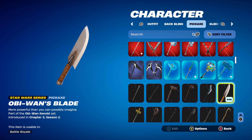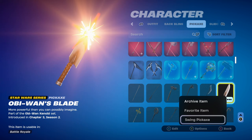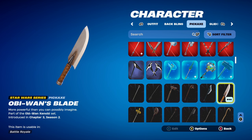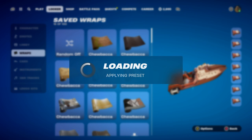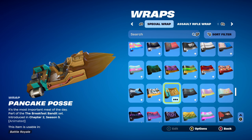The pickaxe is Obi-Wan's Blade, part of the Obi-Wan Kenobi set, introduced in Chapter 3 Season 2. It works very nicely for the brown design — I really like this pickaxe; it looks and sounds cool when you swing it. You can also use any other brown-themed Star Wars pickaxes. The weapon wrap is Pancake Posse, part of the Breakfast Bandit set, introduced in Chapter 2 Season 5 — it's Mancake's weapon wrap, used for the brown design.